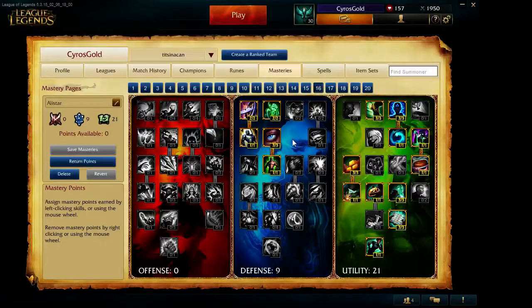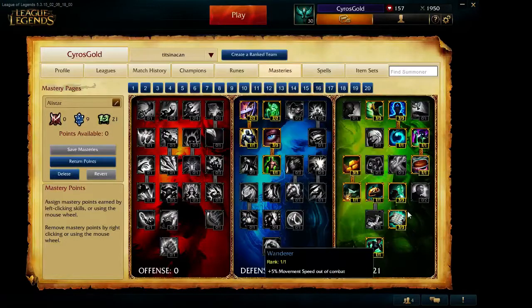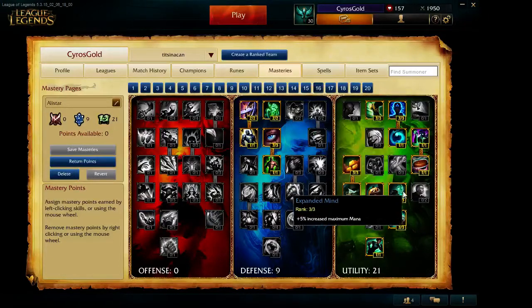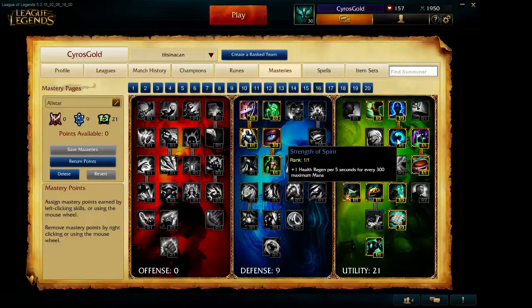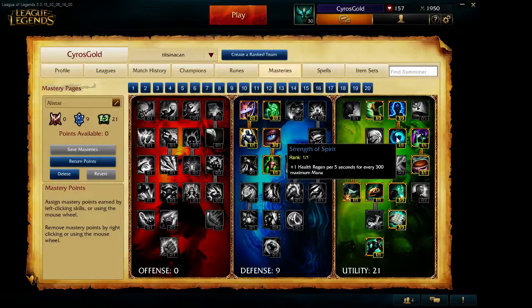Then we go to the mastery page — that's 0/9/21. I go with health and some damage reduction here. Over here I go for some more mana regen. That plus the runes puts me at five mana per five, which is about one per second — really strong. I also have an additional five percent maximum mana. Once I get the Frozen Heart, that's another 400 mana on top of the growth stat. At level one I'm looking at about 360 mana roughly, which means I get an additional health regen per five.